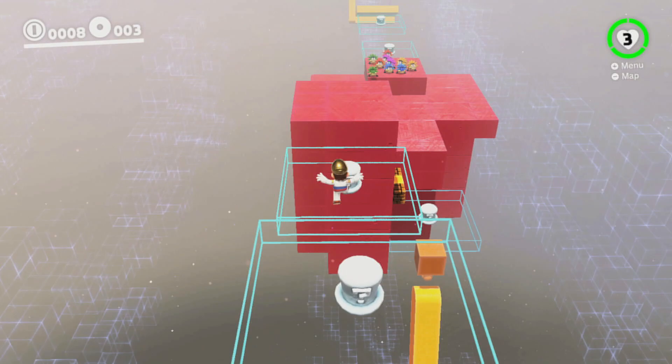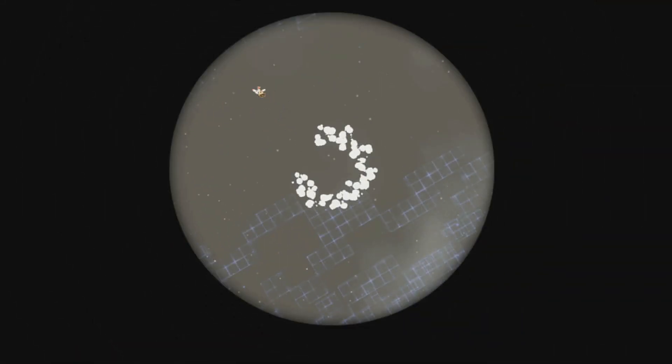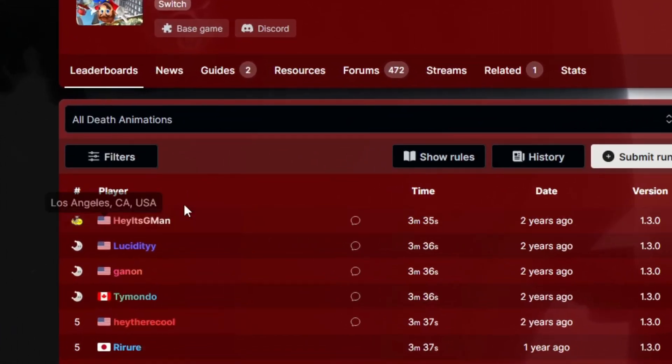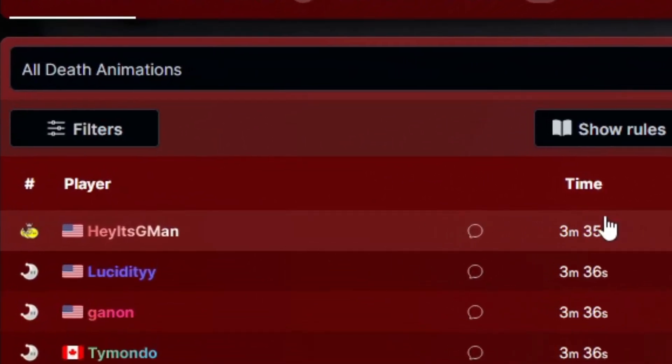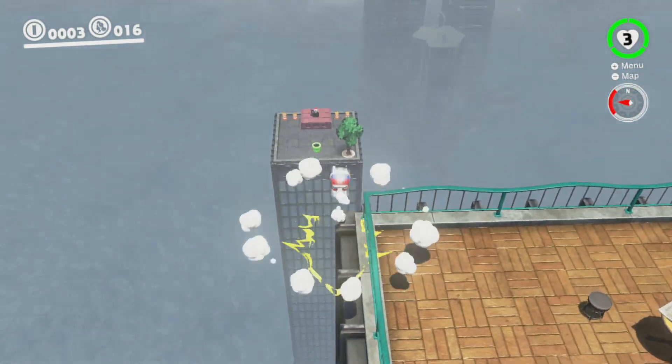It doesn't matter how you do it as long as you die with every single animation once. The world record for this speedrun is 3 minutes and 35 seconds, and I wanted to see how good I could do — my ultimate goal was to get under 4 minutes.